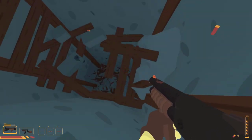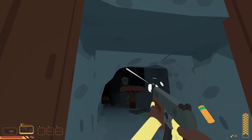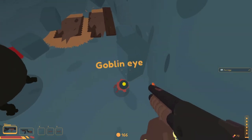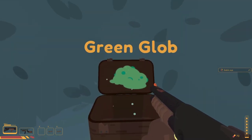The first thing I came across in this run was a pit that I just had to fall into. At the bottom there were a couple of goblins I needed to fight, but they weren't a problem. After clearing the goblins, I found a chest with an item called Green Glob inside.